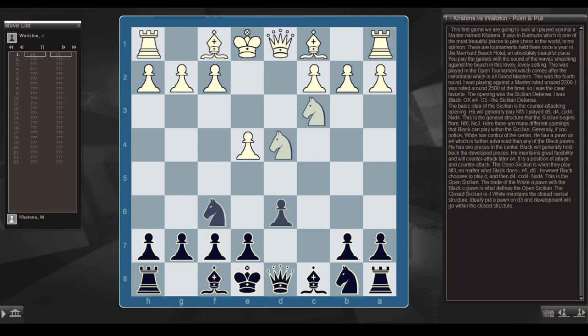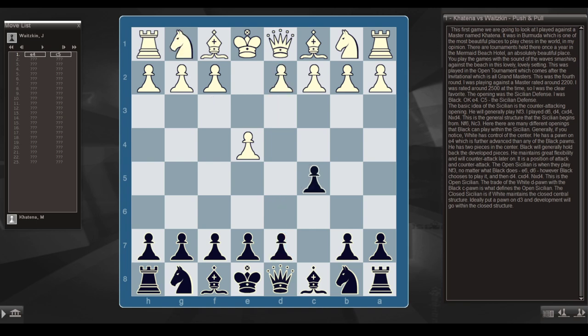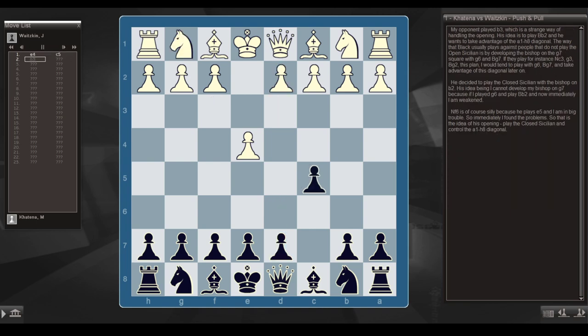The closed Sicilian is if White maintains the closed central structure, usually putting the pawn on d3, and development goes within the closed structure. My opponent played b3, which is a strange way of handling the opening. His idea is bishop b2, wanting to take advantage of the a1-h8 diagonal. The way Black usually plays against people who don't play the open Sicilian is by developing the bishop to g7 with g6 and bishop g7.